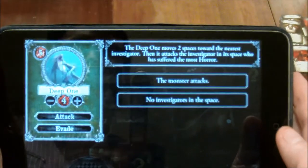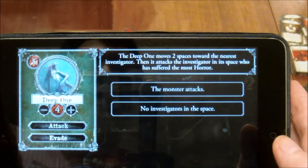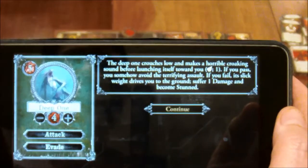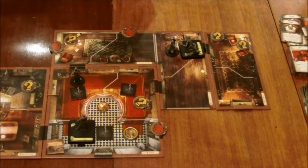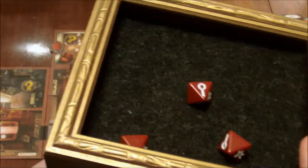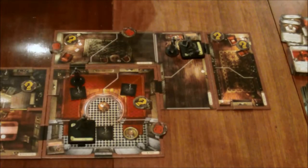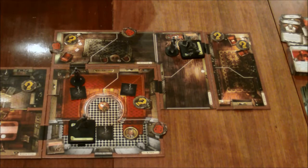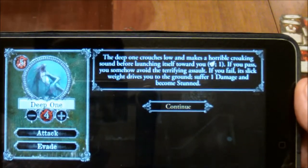The Deep One moves two spaces toward the nearest investigator — he's in a space with Dexter — then it attacks the investigator in its space who has suffered the most horror. The Deep One crouches low and makes a horrific croaking sound before launching itself towards you. Testing agility again, but this time we only need one success, which we're going to have to spend one of Dexter's two clues for. We turned it into a success. If you pass, you somehow avoid the terrifying assault.